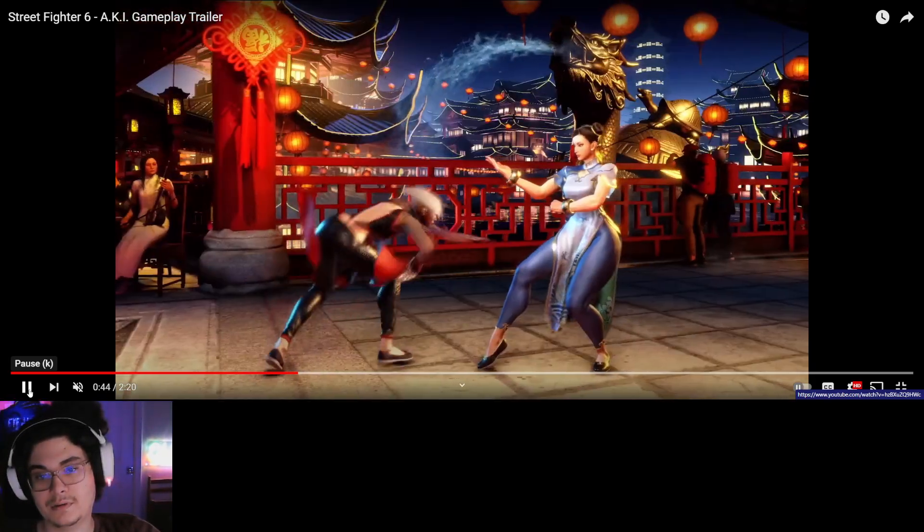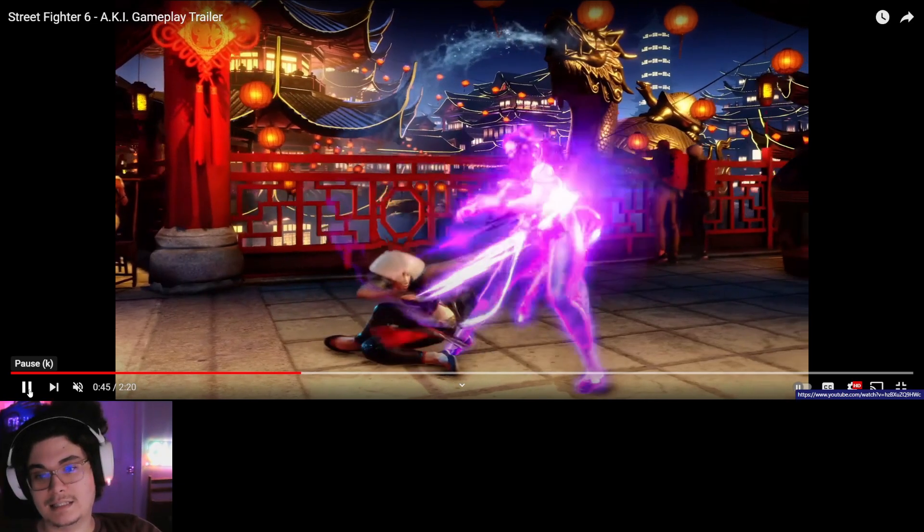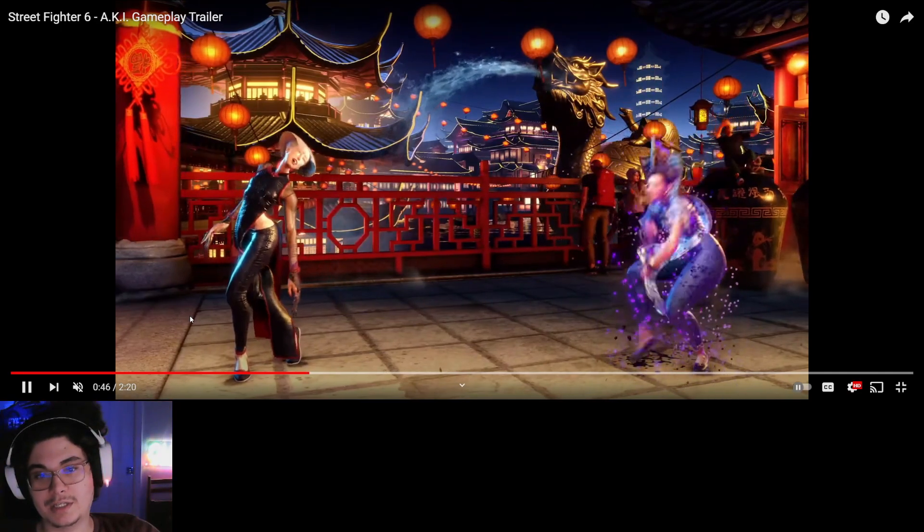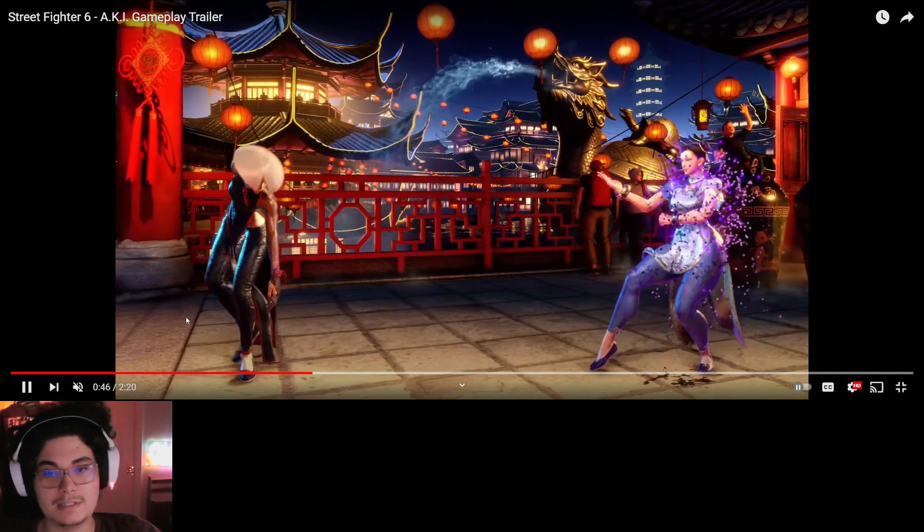What I want to see is the slithering. She has like a Blanka slide where she can low-profile fireballs and stuff — and it hits.